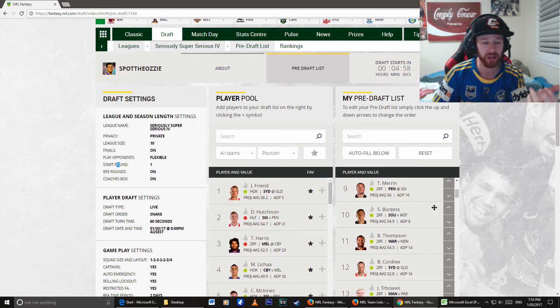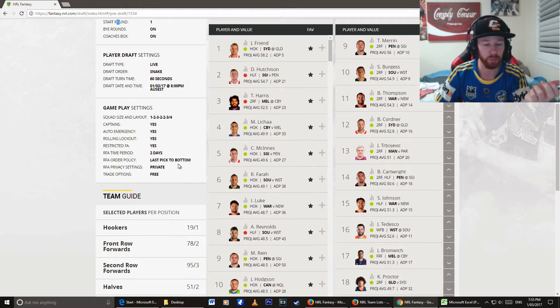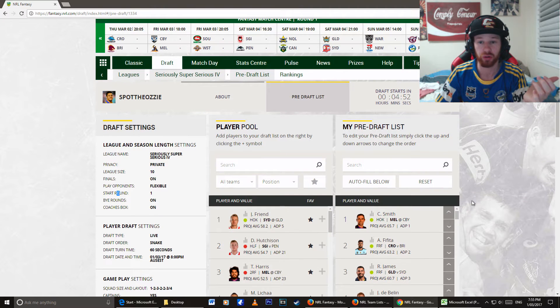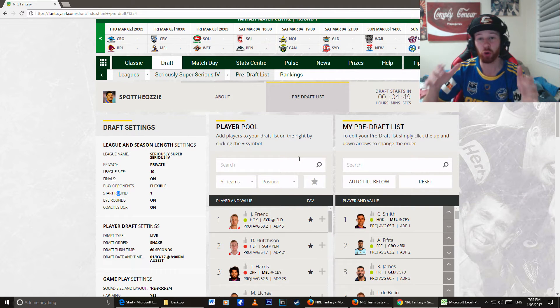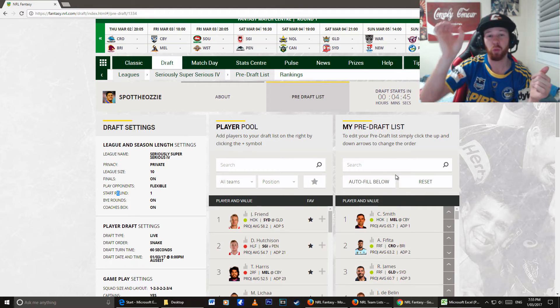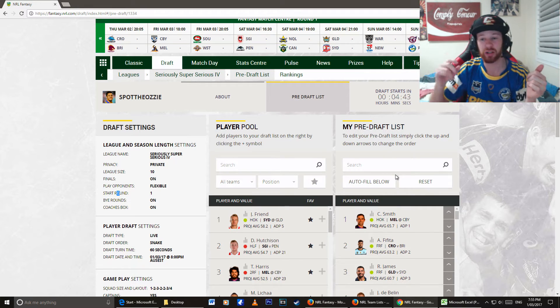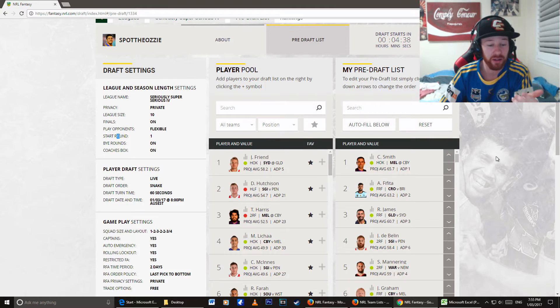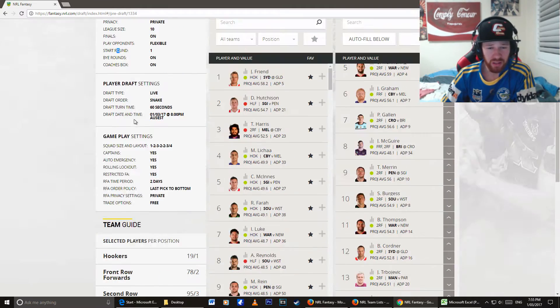So it's really important that if you are doing a draft league, you pick the players you want straight off the bat and that you're available that night. Because if you're not picking live, what can happen is you can pick up one hooker, and then when it's your turn again you pick up another hooker, and a third hooker, and a fourth hooker — and you've got like 10 hookers you don't even need.